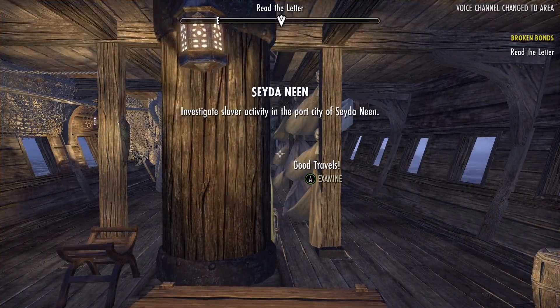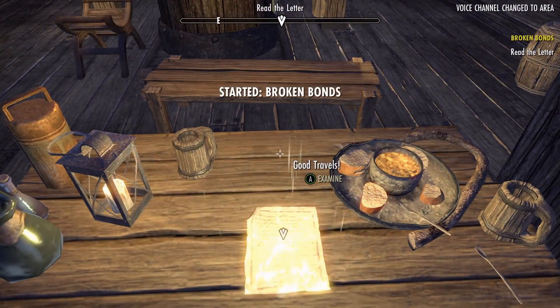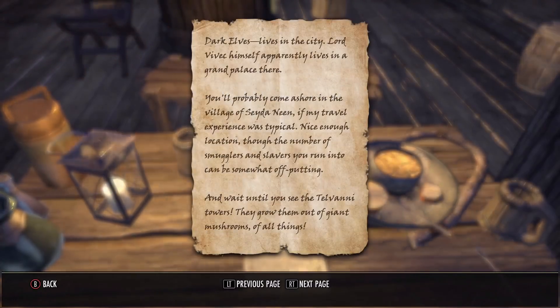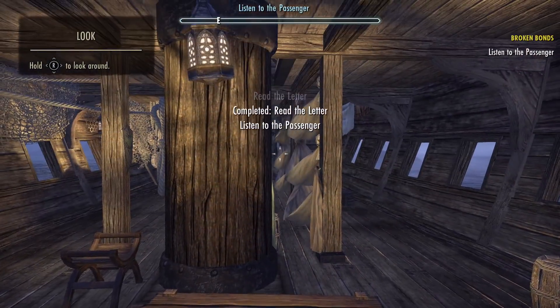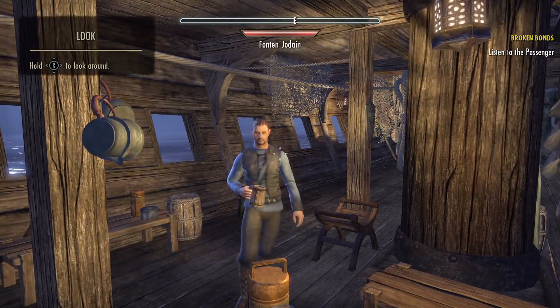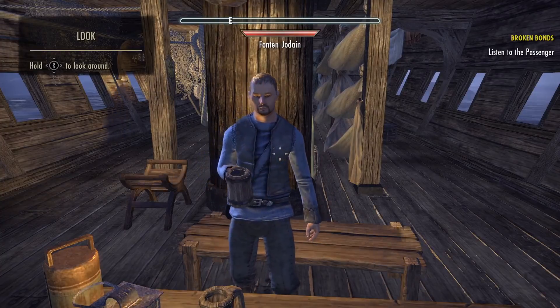The first thing you'll do is look down and press A to examine the letter. Press the right trigger to page through the letter, then listen to the passenger of the boat. He doesn't talk for too long - you can just look around and listen to what he has to tell you. Then there'll be an attack on the ship that happens shortly after.